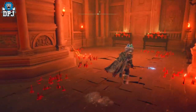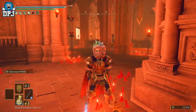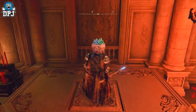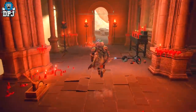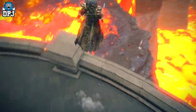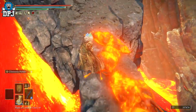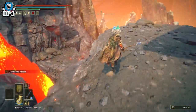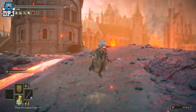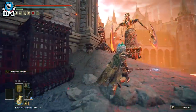Once you take him out, you'll activate this grace. You'll want to come up here and pull this lever — the lift will come down, so jump on it and go up. Run around here and come up this way. Ignore these enemies or just run past them. There's going to be one of those serpent dudes with a sword, and also another one with a flame whip — just run past them. You'll also need a Stonesword Key to get through one of the doors here.